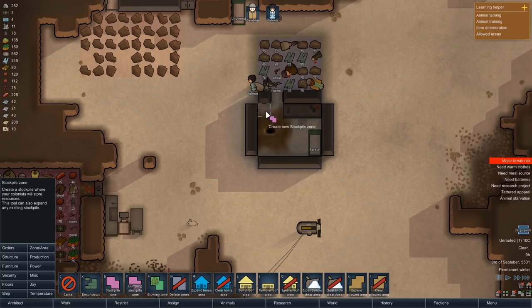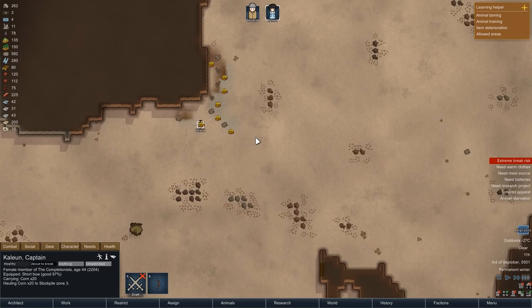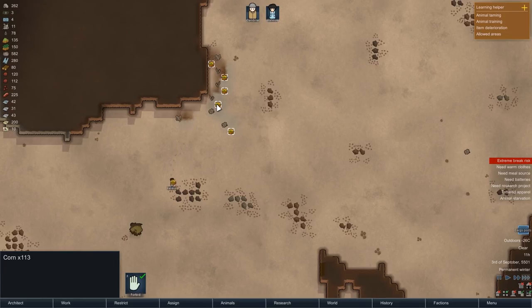The next day begins with a bit of improvised stockpiling. All of our stockpiles are currently filled to the maximum, but we still have that corn waiting to be hauled back, so I have put down a temporary stockpile around the steam geyser. With that in place, we can send Kalian out to do some hauling.